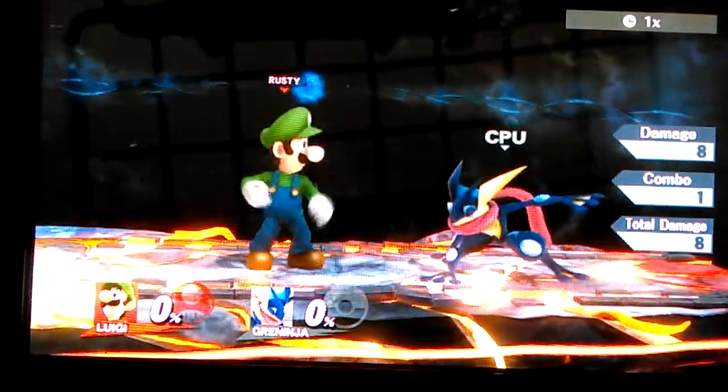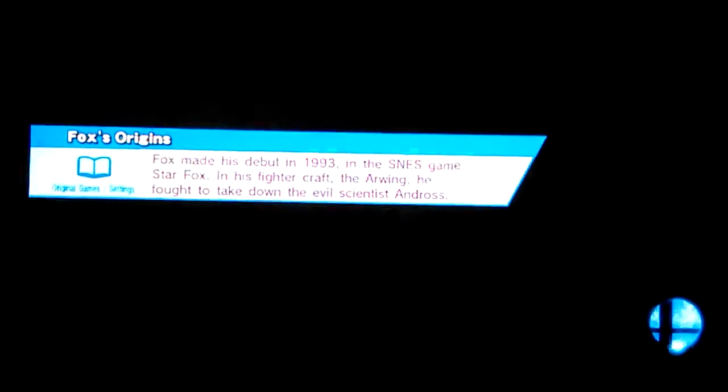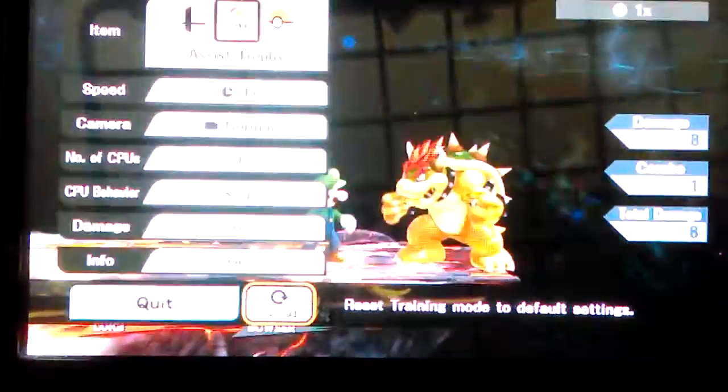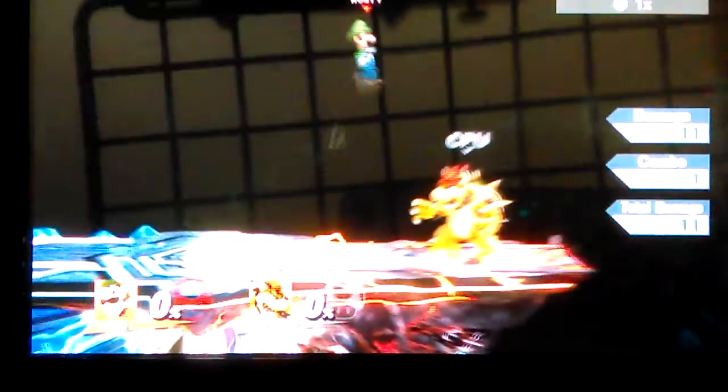Now I need to do up air, which is going to be a little tricky. I should do this on a larger character — let me get a huge character like Bowser out here, because getting underneath this guy to up air him is pretty hard, especially with Greninja. That's a much nicer character to try this on. Up air does 11 — let me double check. And 11.